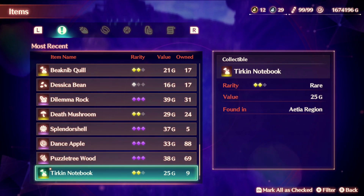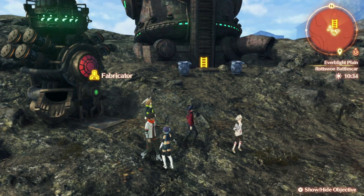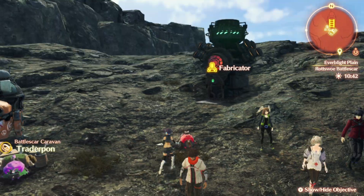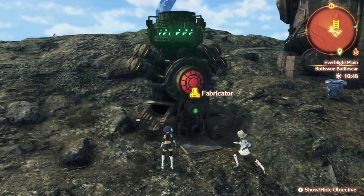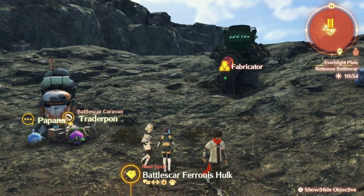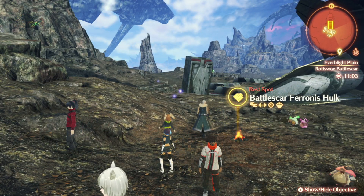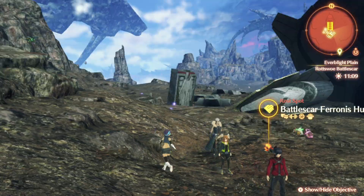From my limited experience, I think each fabricator can only spawn two of the rare collectibles per list. In this case it's only the Turkin Notebook and the Beak Nip Quill. For the other Furnace Hulk, it's going to be the Firefighter Hydrojet and the Seafoam Soap. I plan to create a video showcasing each Furnace Hulk's fabricator loots, which is a lot easier than farming supply drops.